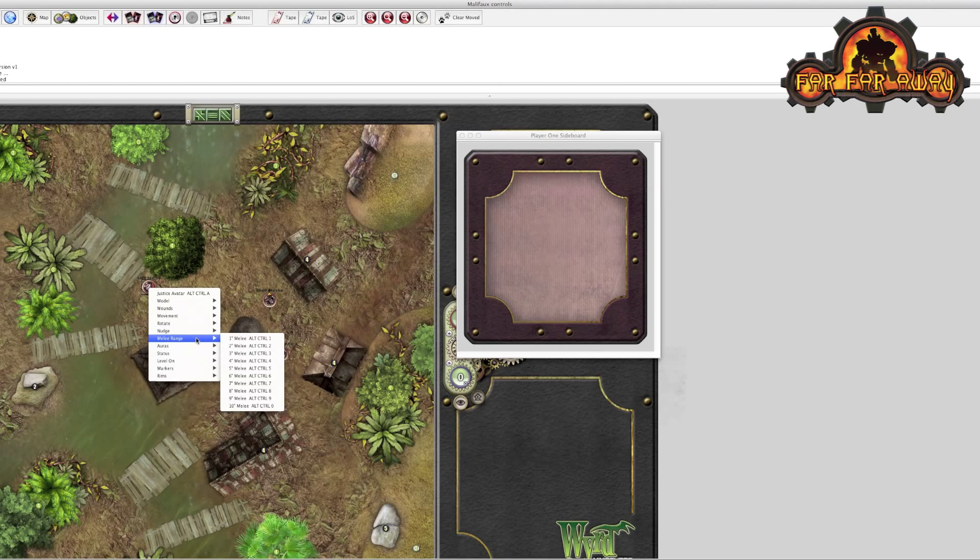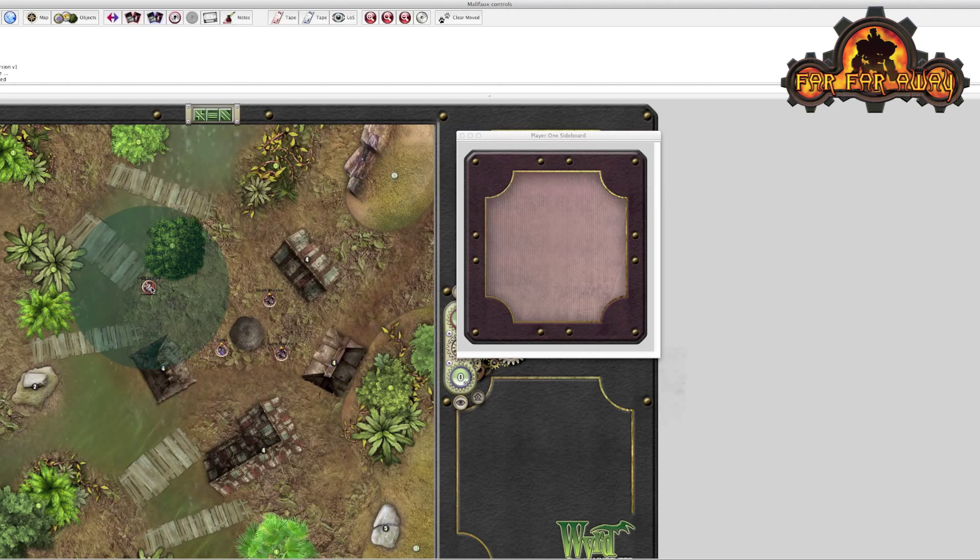Other things worth knowing are how to turn on and off different melee ranges and auras. These are for when you need to measure and overlap different distances. Control+1 gives a one-inch zone, but that's not great for Lady Justice — she has a two-inch reach on her melee weapon, so Control+2 is the right one. If a model has a six-inch pulse, Control+6 turns on a different colored zone. So you can turn on the pulse with Control+6 and the melee range with Control+2 simultaneously — really quite useful and powerful for seeing different ranges, pulses, and melee engagements.